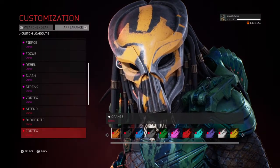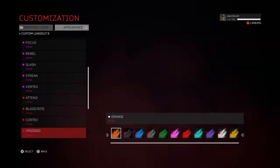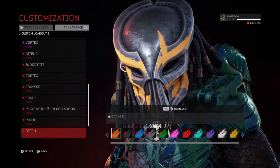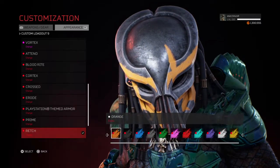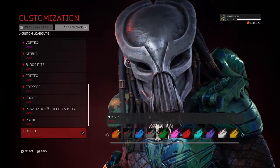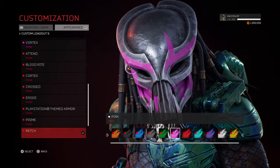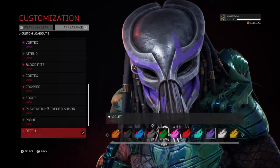Cortex was one of the war paints, I believe. Erode was one of them. Wretch was another one. With that silver look to the mask, some colors and shaders don't stand out as well.